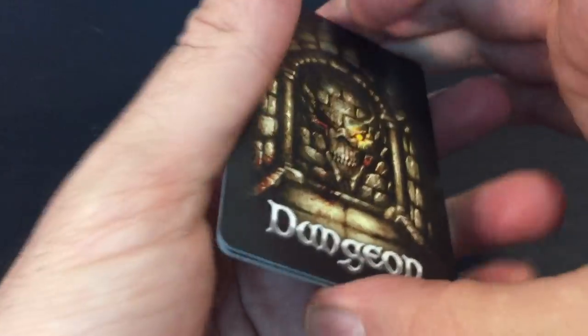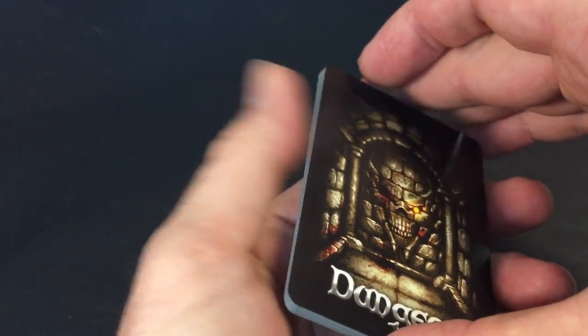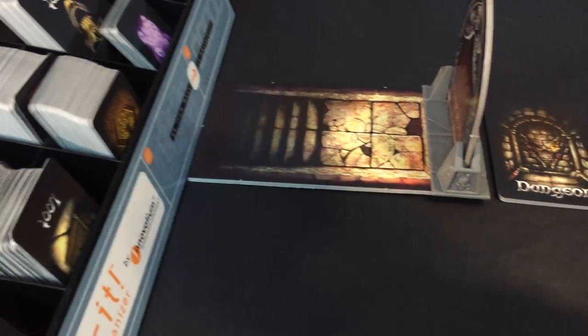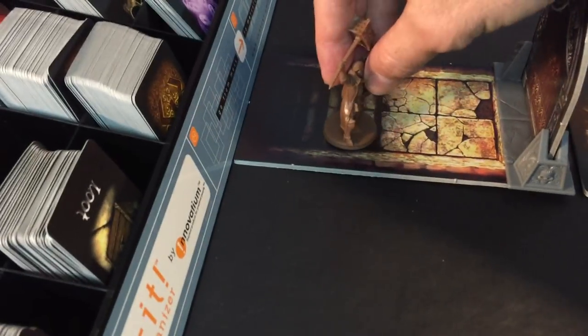We take our quest room, put it aside, shuffle the four cards, and the quest room ends up somewhere in the bottom four cards. We place the deck by the first door and place our hero there. The table I have is not very big, so we'll have to get a little creative with how we build the dungeon to make sure everything fits.